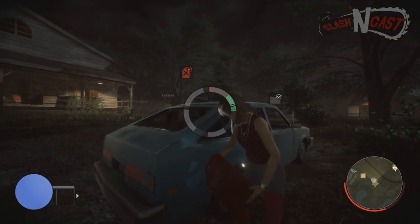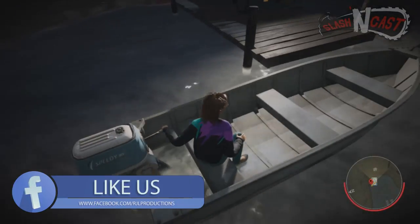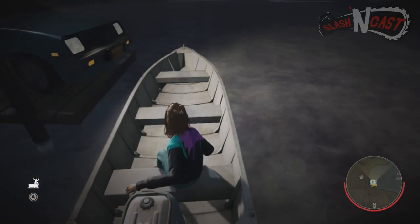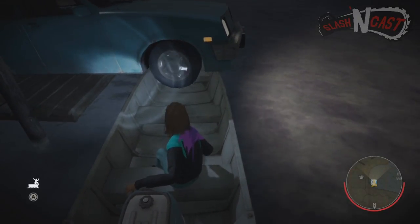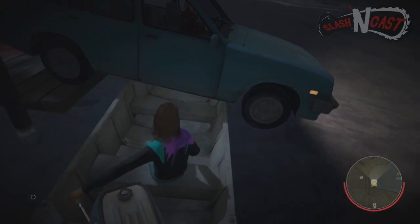The Ferry is made possible by fixing both the car and the boat, parking the boat sideways at the end of a dock, and then driving the car right on top, making an X between the two vehicles. If you do this correctly and get the car balanced, you can drive the boat away with the car on top, with all players in both the boat and the car escaping.